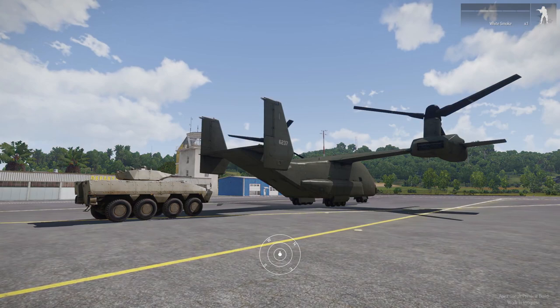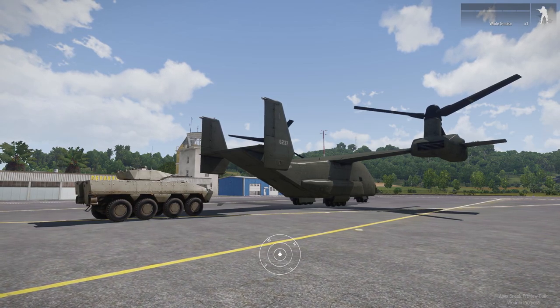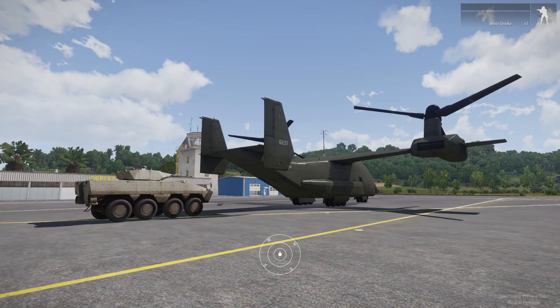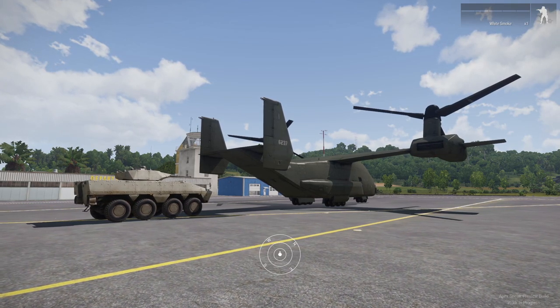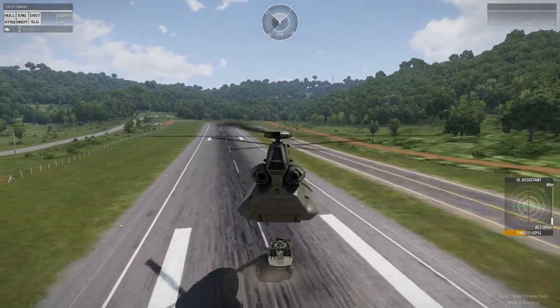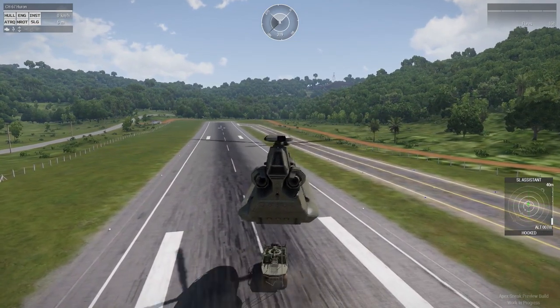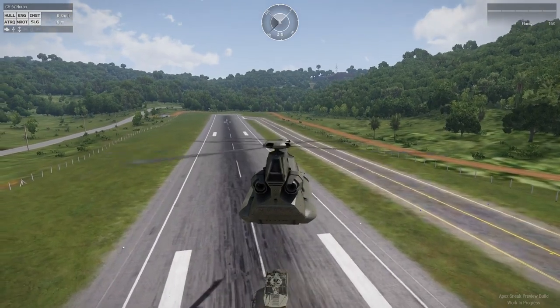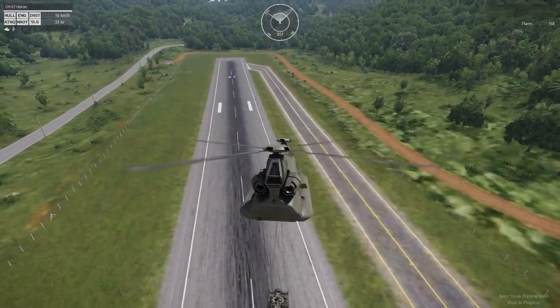The Blackfish also has its own vehicle transport variant, and because of its size it can load much bigger vehicles — anything up to and including the size of a Marshall, or a combination of a few smaller vehicles. One interesting thing I found though was that neither of the VTOLs are able to sling load yet, so at least for the moment the helis still have that advantage, as without this option I can't see how the VTOLs will be able to drop supplies.